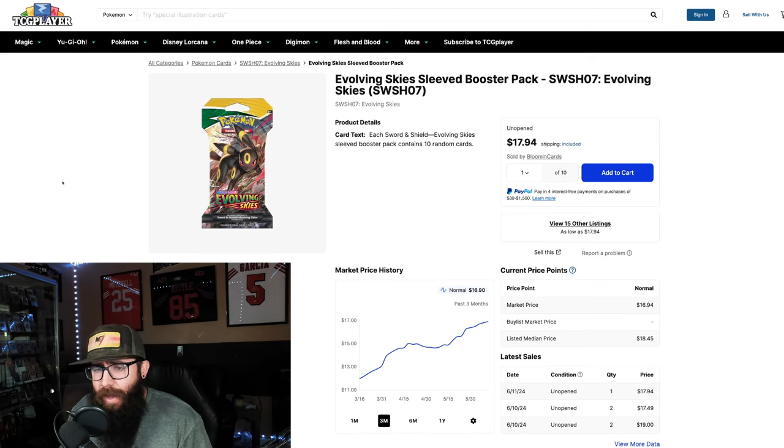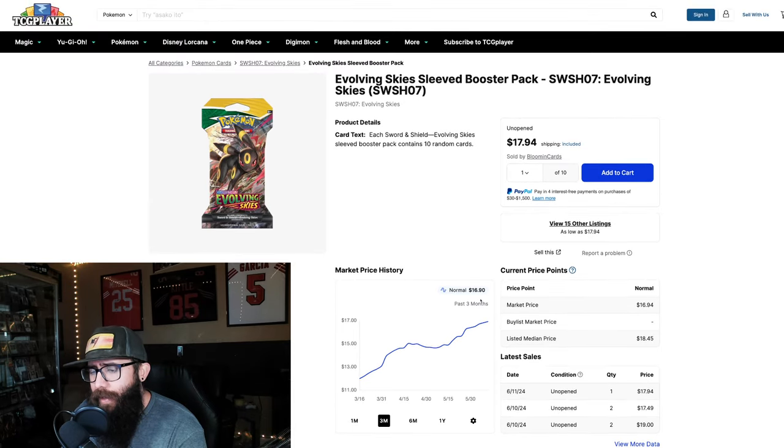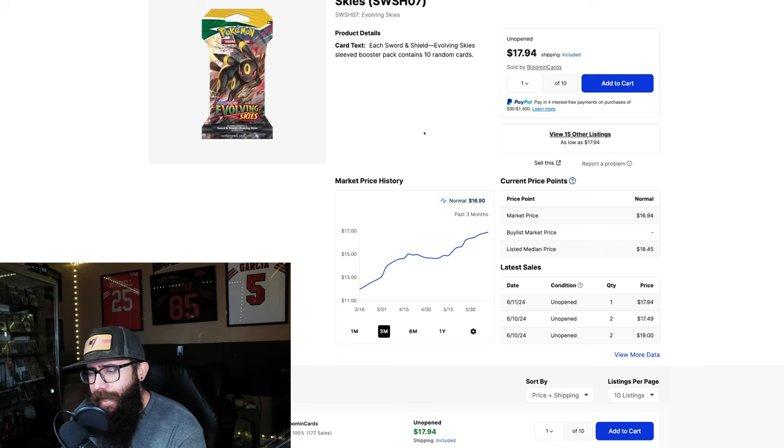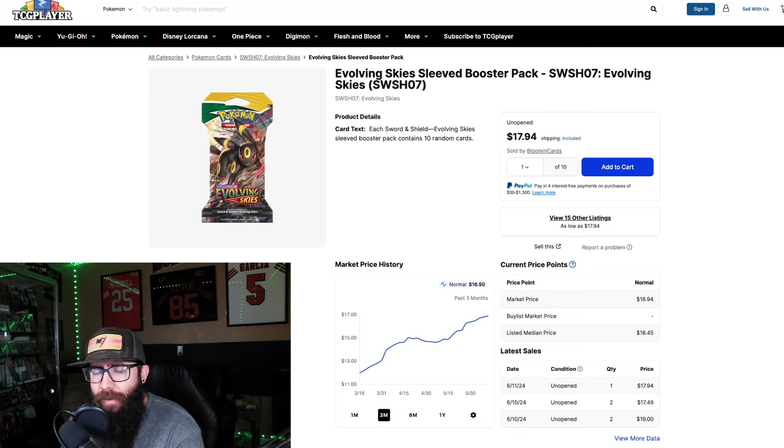First up, we're going to start off with Evolving Skies — specifically the sleeved hanger packs. The reason I would recommend picking these up is that while they are currently the most expensive Sword and Shield pack at $17 a pack, they do hold their value really well and will continue to follow the booster box price for the most part. Booster boxes sealed will hold a premium, but these are cool for people wanting to pick up some packs at a more affordable price, and they don't have to worry about them coming out of a booster box or a different product — less likely to be resealed.